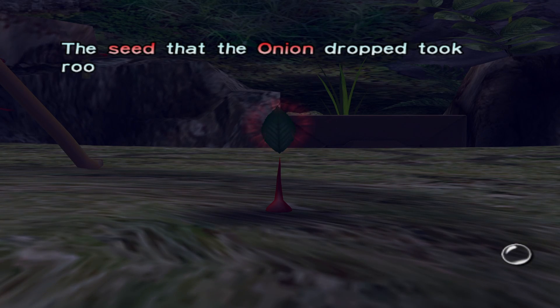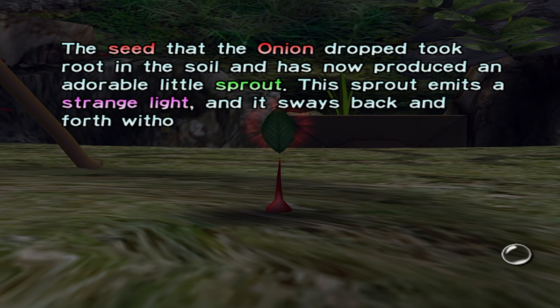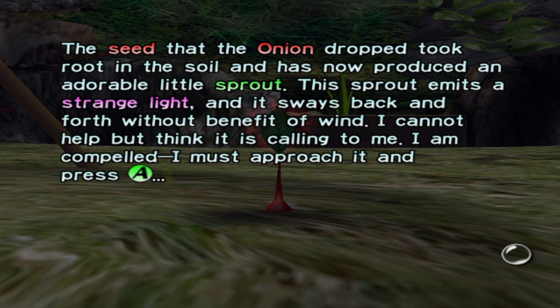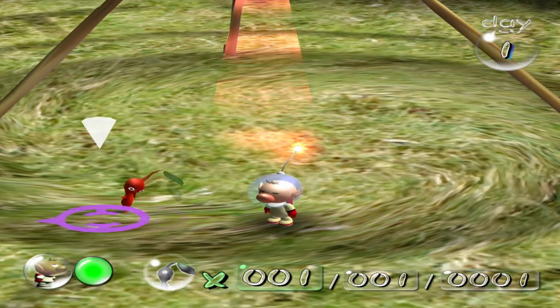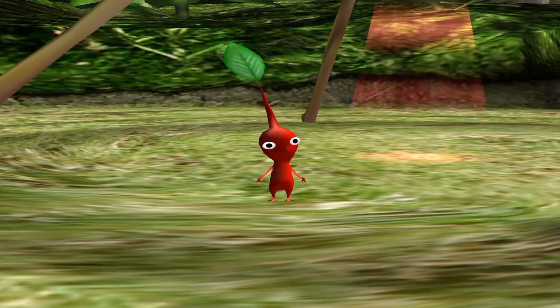The seed that the onion dropped took root in the soil and has now produced an adorable little sprout. This sprout emits a strange light, and it sways back and forth without benefit of wind. I cannot help but think it is calling to me. I am compelled — I must approach it and press A. Alright, let's do it. Oh my gosh, look at him! He's so cute! This is one of the buddies I was talking about.